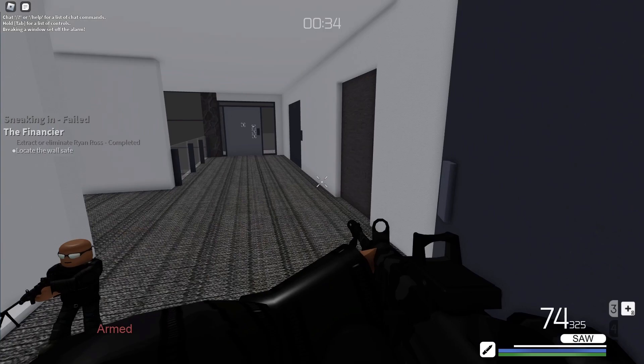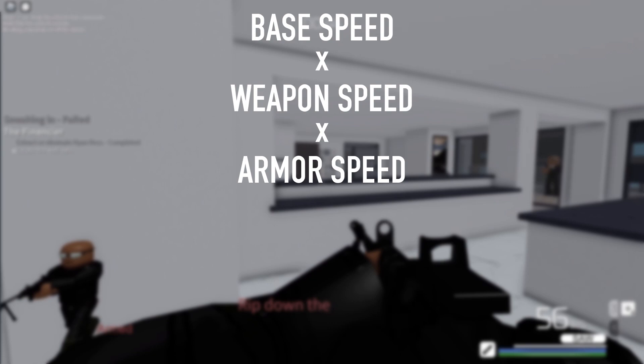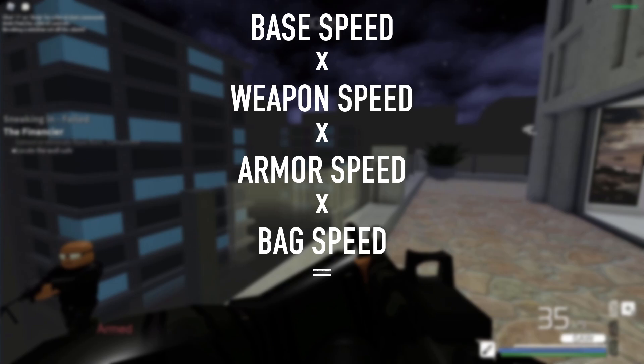You can use this formula to calculate the current speed value. Take your base speed, multiply by weapon speed, times armor speed, and last but not least, multiply by bag speed. Finally, you have it — the mobility value.